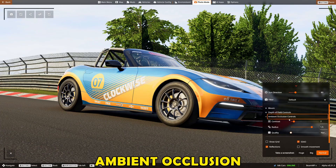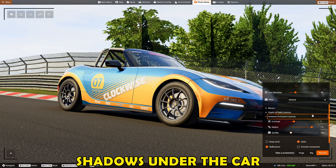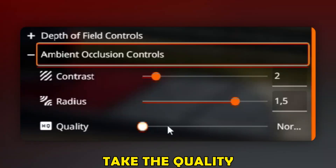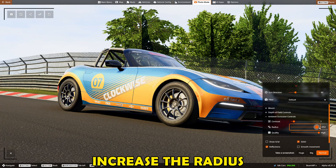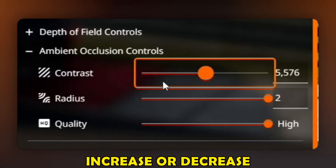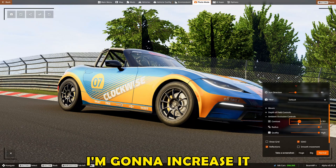In this case I'll go a bit higher — 0.5. Ambient occlusion is basically the shadows under the car and it will make a big difference. First take the quality from Normal to High, increase the radius up to 2, and depending on the lighting, increase or decrease the contrast.